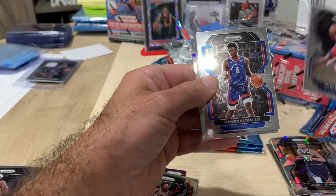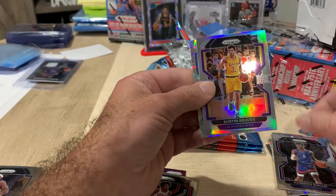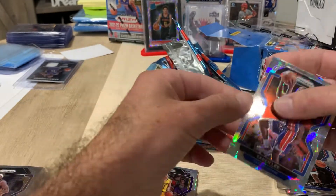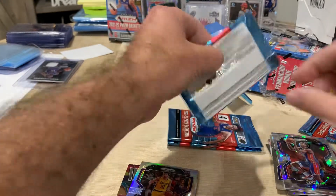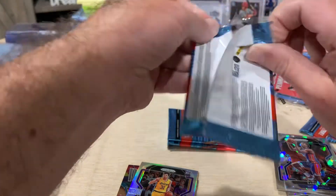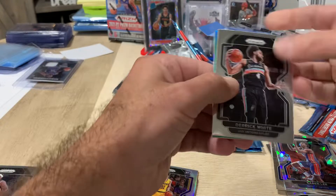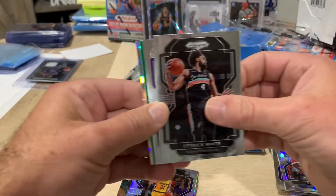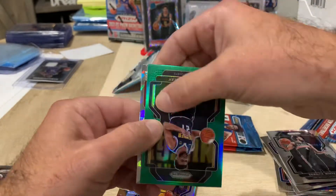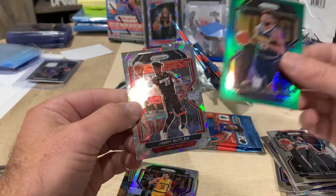Shake Milton and Hamidou Diallo, Austin Reeves silver. Cracked ice — and a Lee last-year rookie. Bring up the heat a little with a Derrick White. There's a Halliburton second-year card. This is a Jamal Murray box — another Jamal Murray. Jimmy Butler cracked ice.